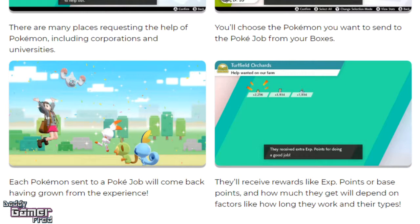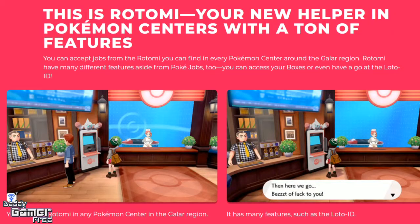Base points means it's probably going to be able to increase their stat points. I don't fully understand what they mean by base points — are CP making a return in this game?